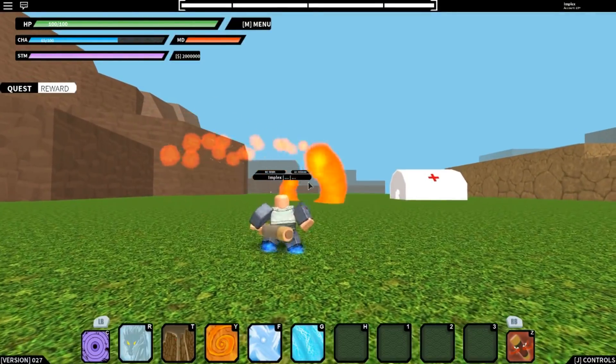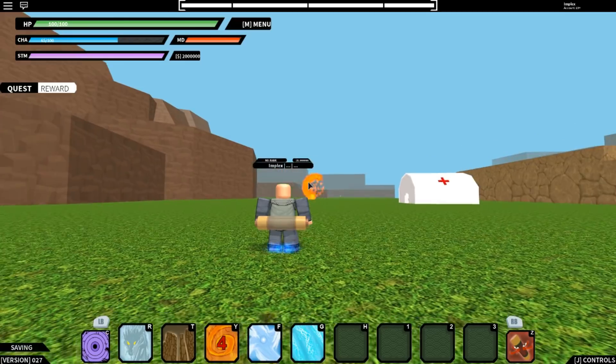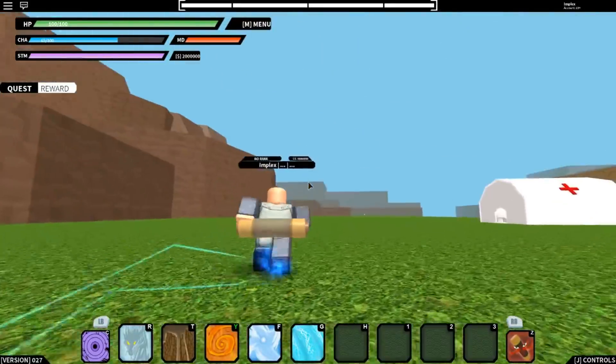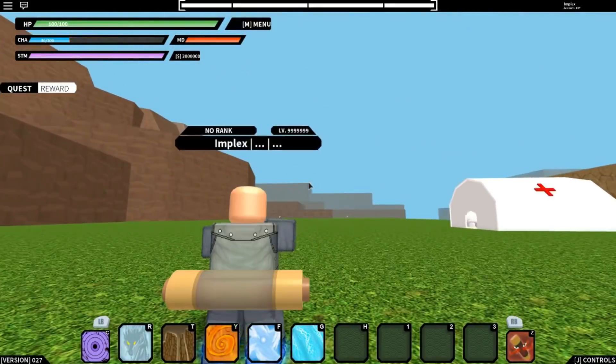The third one — you know, Obito did that — spiral fire jutsu. You see that nice power fire jutsu guys? It looks awesome, right? Wow, amazing.